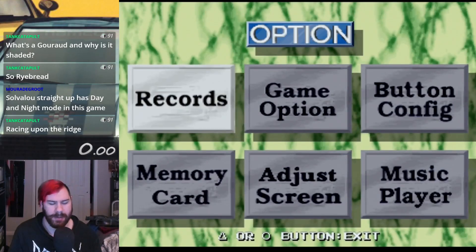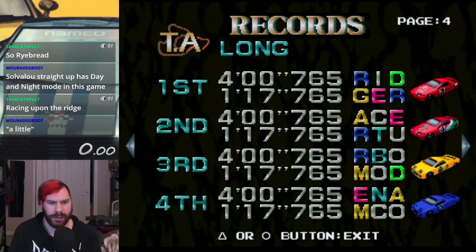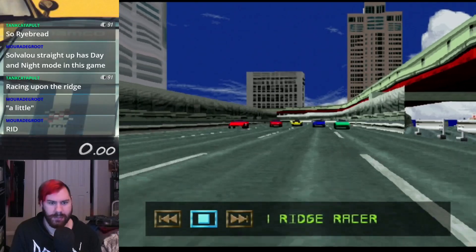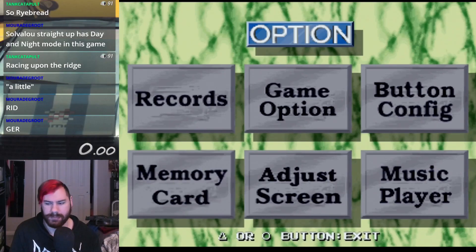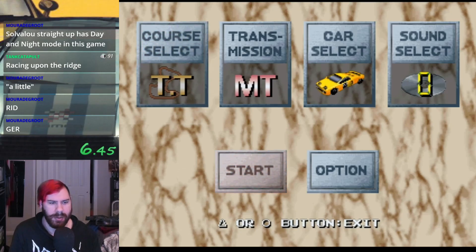So yeah. Then our options — we can look at our game records: short and long. There are game options, which is just volume options. Button config. Music player, which is cool because it shows just a cool scene with in-game music playing. Adjust the screen, and then we can save our progress. So there's all that. But we're all set up to get started here. I'm going to start the timer — let's get some Ridge Racer Turbo Mode out of the way, starting with the short time trial.